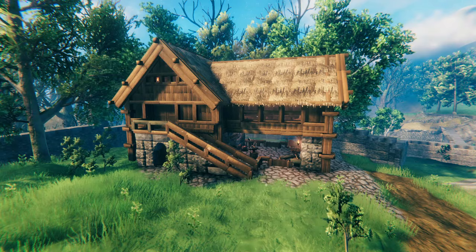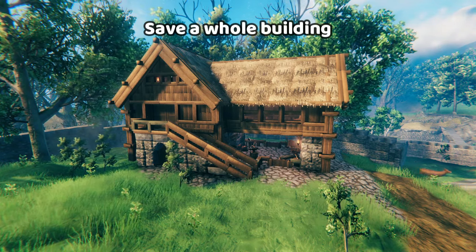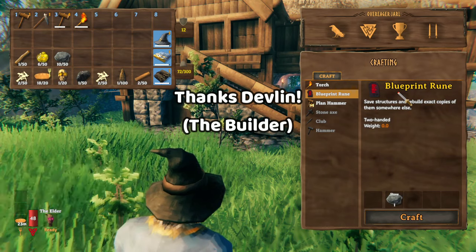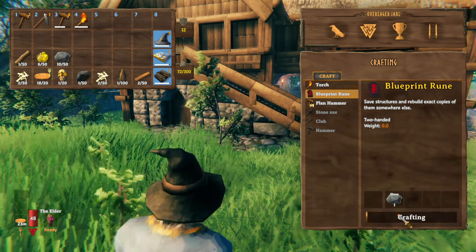So we'll start modded. In this video, I'll use the PlanBuild mod to save, copy, and paste this building somewhere else. To begin, you'll need to make a blueprint rune, which will be available on the regular crafting menu with just one stone.